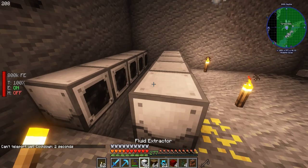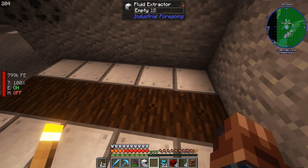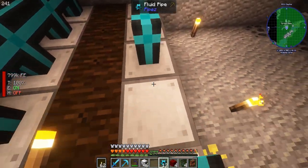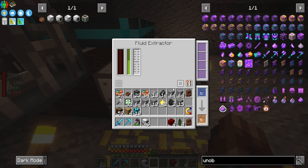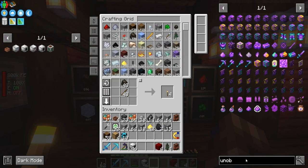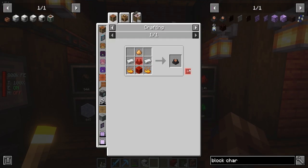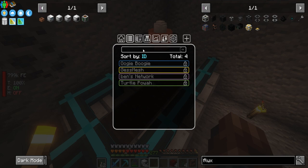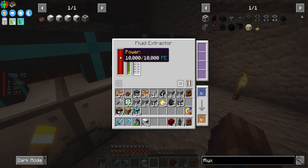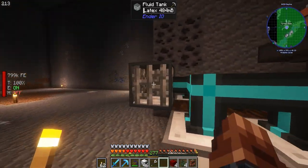We can get started by putting some wood here, and once this goes down — yep, that's giving us some latex. Temporarily we'll put some of these here and put them into a tank. Now we can give these guys power to make them do significantly better. We have these wireless block chargers that we can make — we just need one flux point and one of these guys and we're rocking and rolling. We'll put this guy right here, this guy on top, then go to our network. All these guys should have power — yeah, they're moving significantly faster.